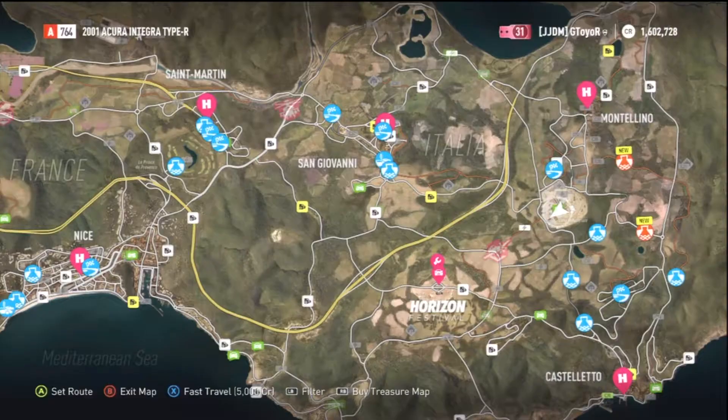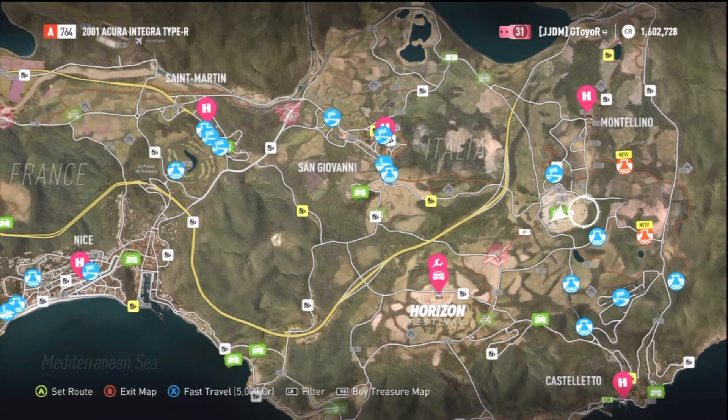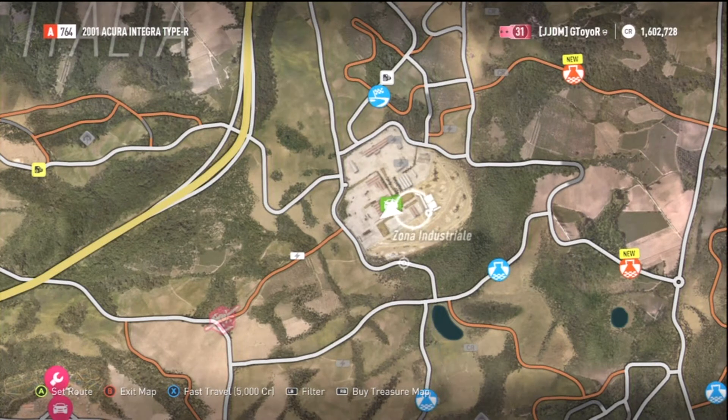You want to come to this location here on the map — it's the industrial estate, not too far away from the Horizon Festival in Montello. It's Zona Industrial Estate.